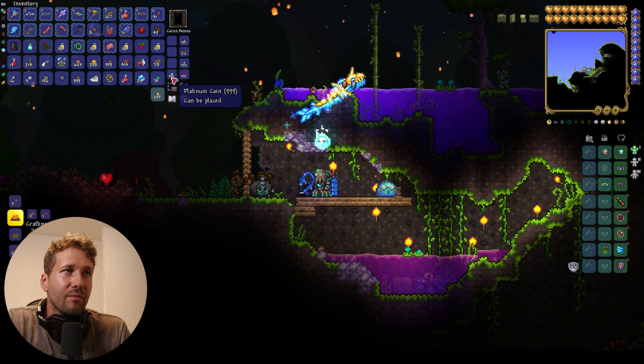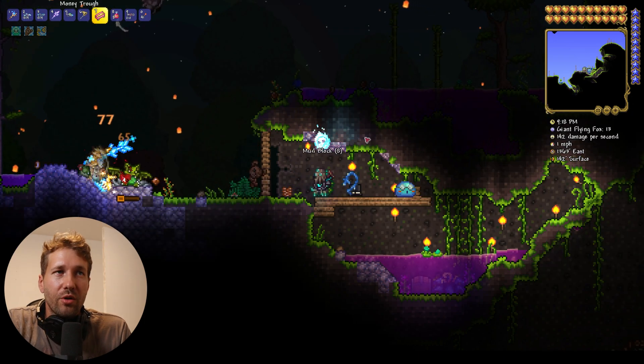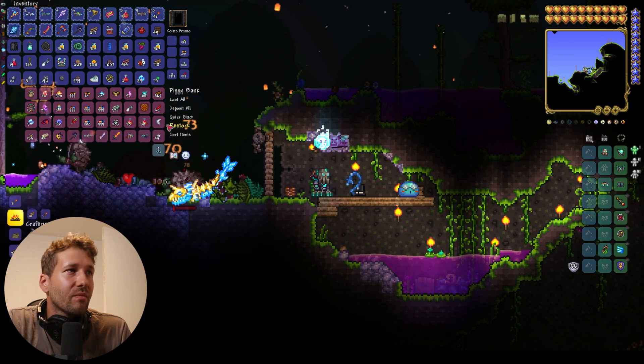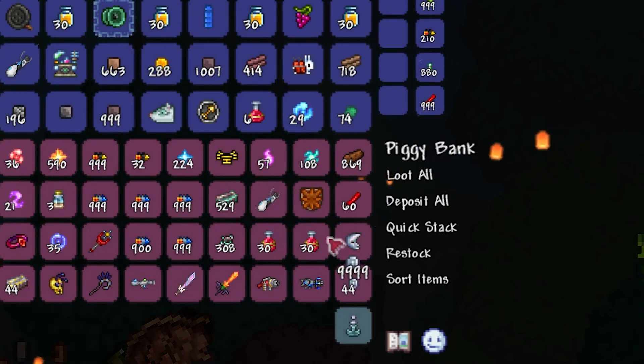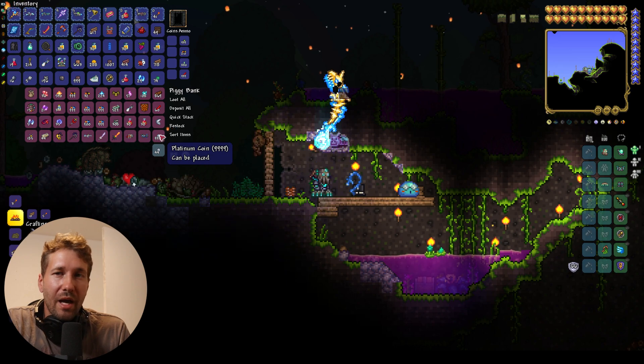I think platinum doesn't have a hard cap of 999 — I think it could actually go higher. So now what you can do with all that money is open up one of your portable piggy banks, put your 999 platinum coins in the piggy bank, and that will basically give you infinite money at any vendor.